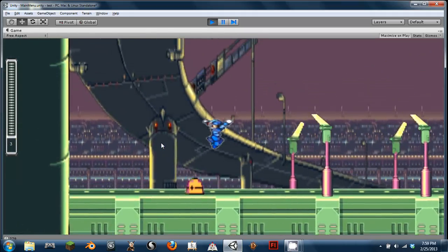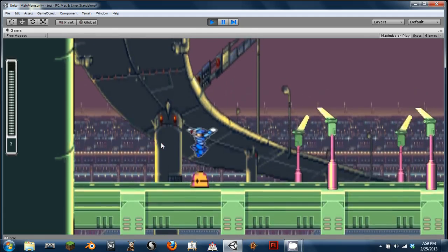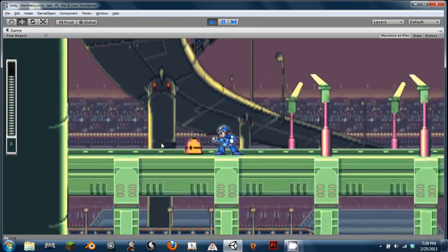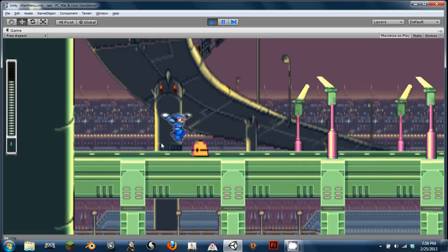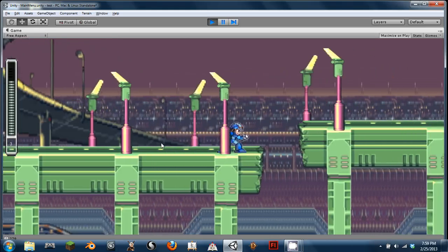Over here, I've got my little enemy. If I land on him, it does damage, but if I land on him a little too fast, notice how I didn't take damage that time. It's because I've got a little timer, so what I'm eventually going to do is make it to where I jump on him, I bounce back, and I'm invincible, and I can do my stuff again. I just haven't got to it yet.